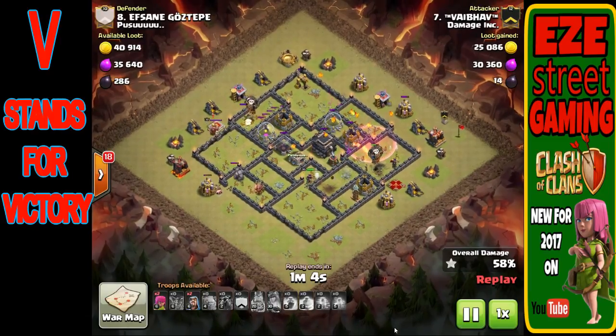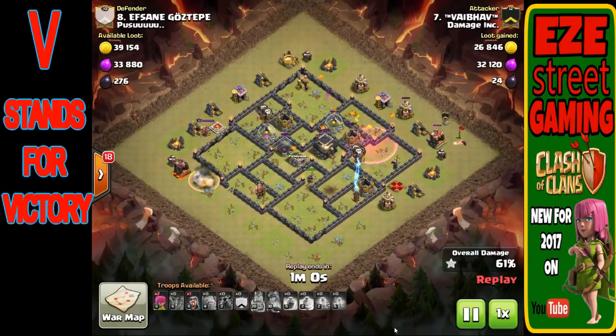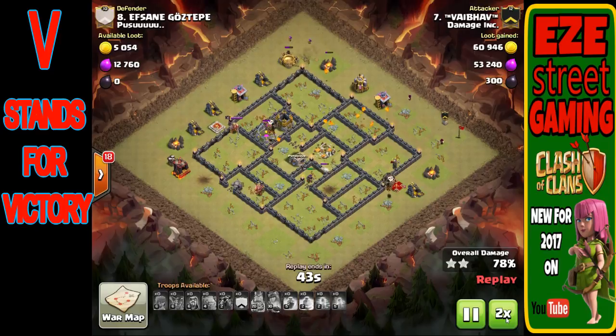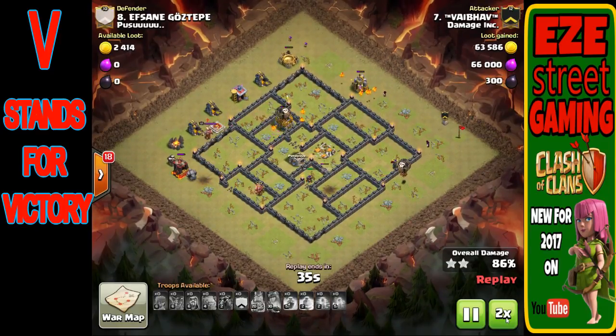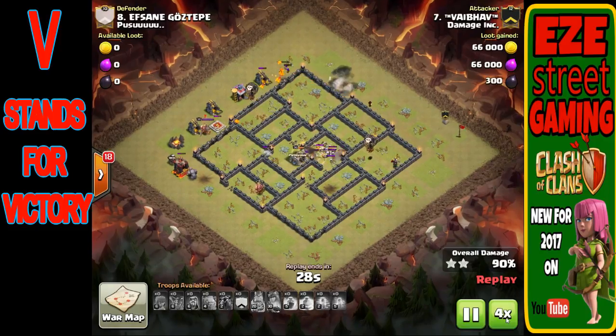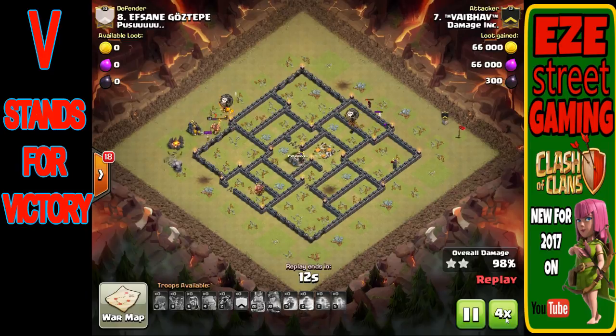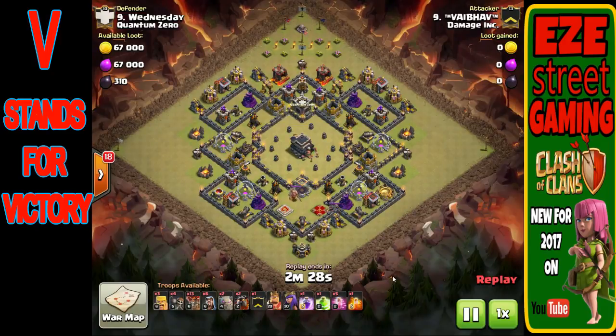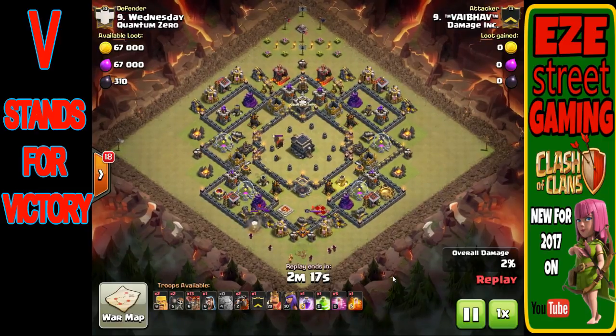Smart defenders will separate the Queen and the clan castle to make it harder for the kill squad to achieve all three goals. Some base designs are specifically built to prevent that. If you're allowing an attacker to take out two air defenses, your Queen, and the clan castle troops all with the kill squad, you may want to redesign your base. Because with the LaLoon, if they accomplish all three, there's nothing stopping them — and this applies at Town Hall 8, 9, 10, and 11.